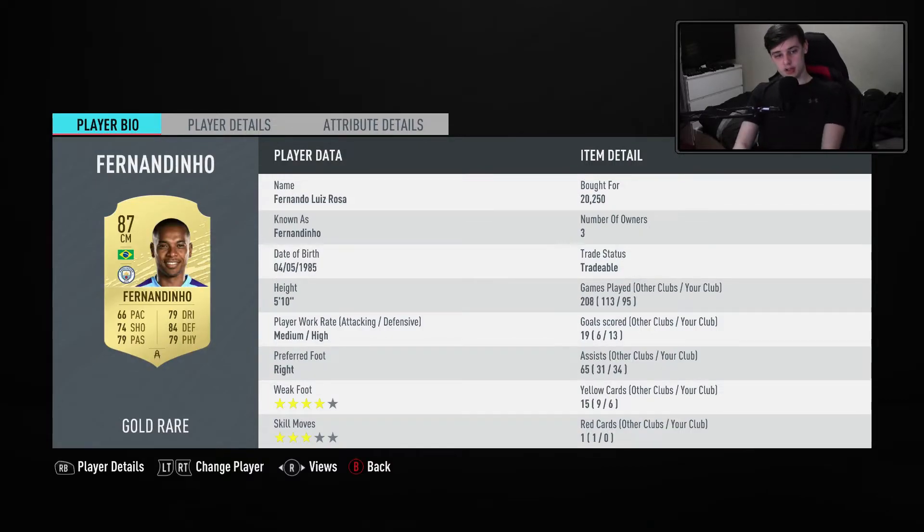The first centre mid is Fernandinho. He's got 74 shooting, 79 passing, 79 physical, 84 defending, and 79 dribbling. When I bought this player I was just doing it for chemistry, but he's actually a good player — he managed to get me loads of assists and some goals as well. He's a medium/high so you can play him CDM if you want, but I just play him centre mid. He's 4 star, 3 star.